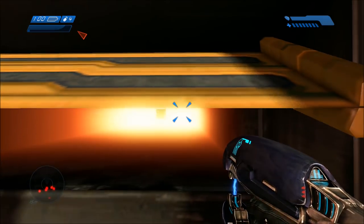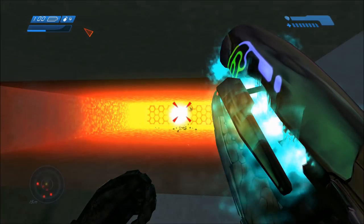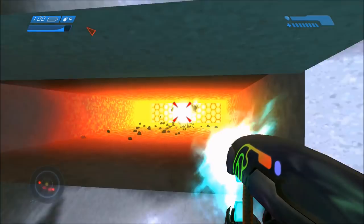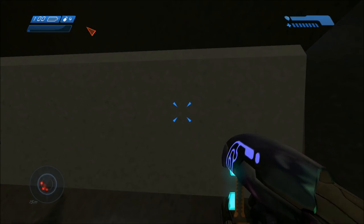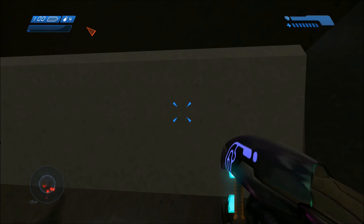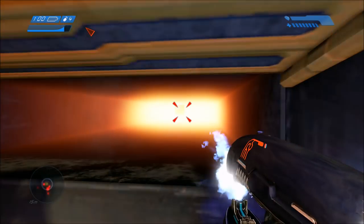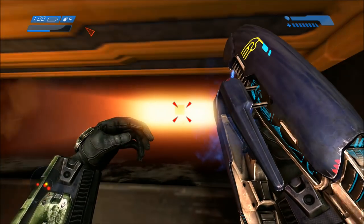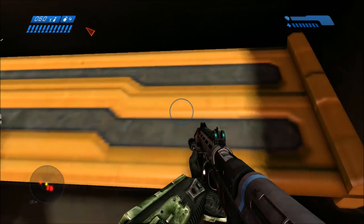Before I continue, I want to show you something really cool. If you look closely, we are in anniversary graphics right now, and this is what the reactor looks like in classic graphics. In classic graphics, it's a glowing sphere inside the middle of the reactor. But if you switch to anniversary graphics and look closely, that glowing sphere is actually just a cube.